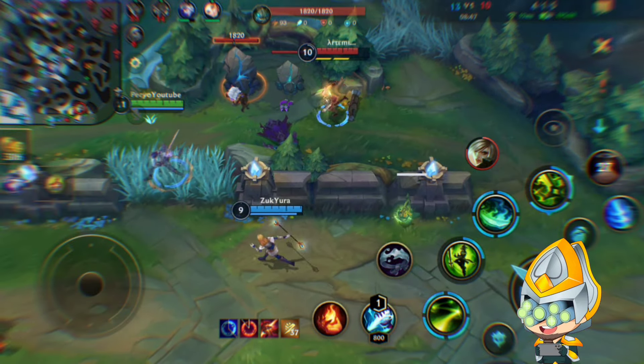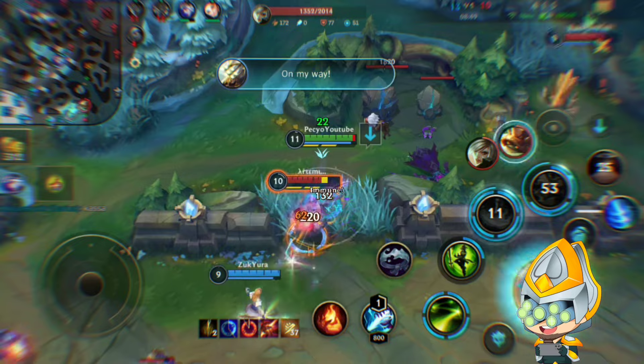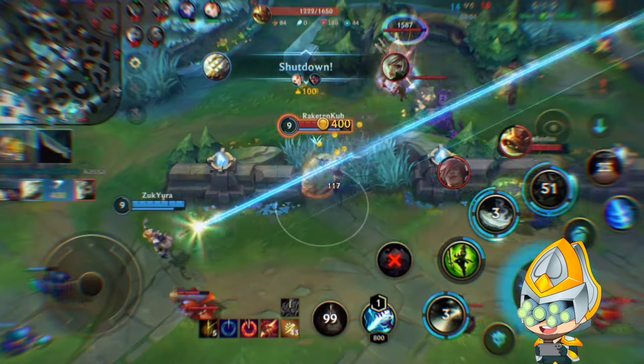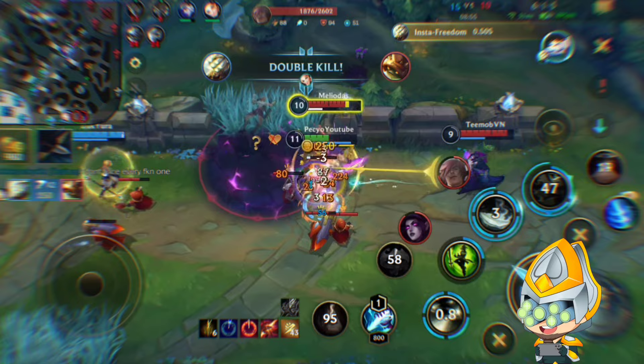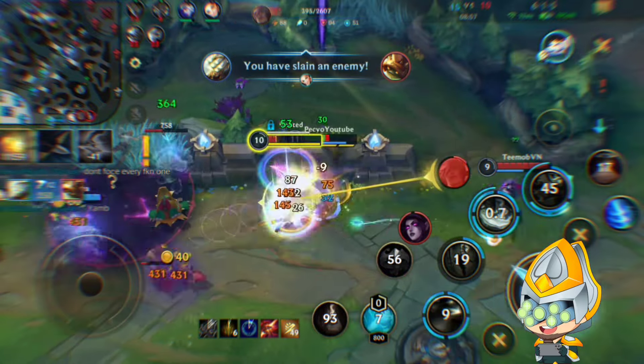I'm looking here for another fight but I don't want to just run into them. On Yi you always want the enemies to walk into you like this, so we wait for the river. Already have her dead here, I use my quicksilver against the Rammus.